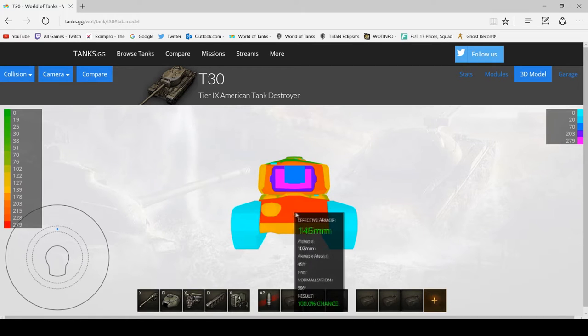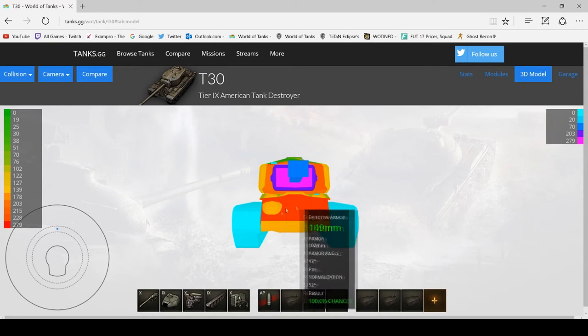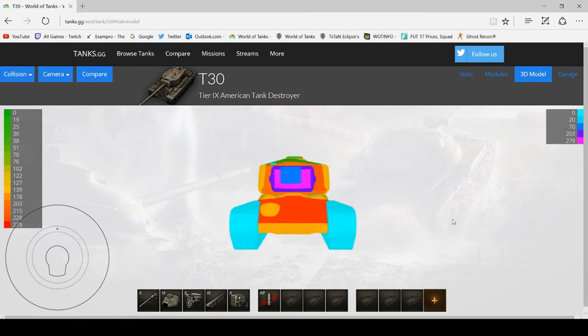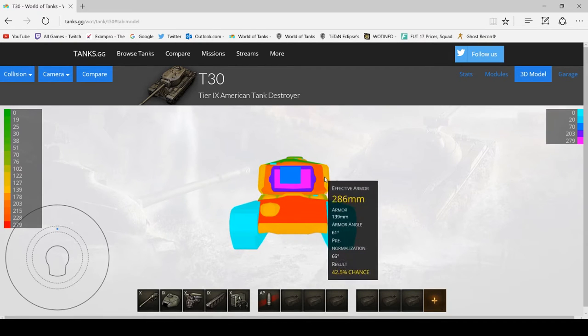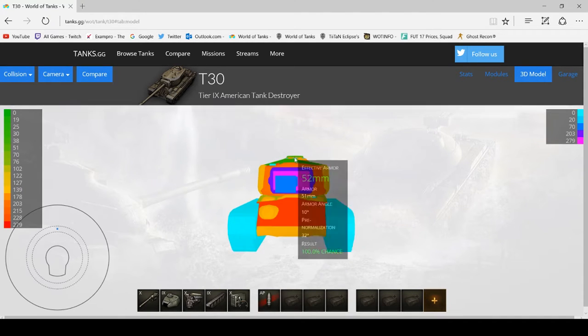As you can see there is 100mm of frontal hull armour which is angled slightly, so it increases it. The main weak spots of this tank are this massive lower plate — even the top of it is pretty weak at tier 9, everything can most likely go through it. If you can't go through it, you can aim for this machine gun port area here, which is very weak and not angled whatsoever.